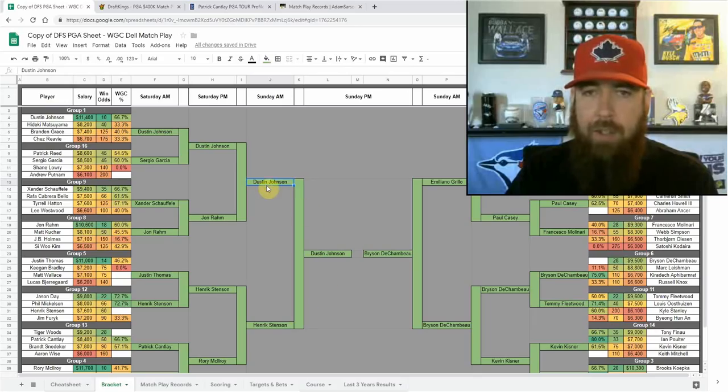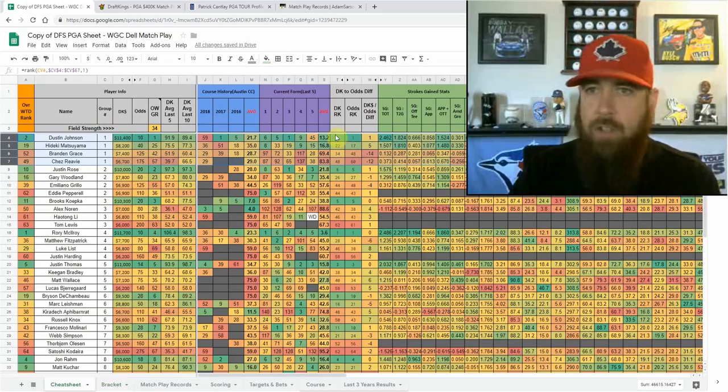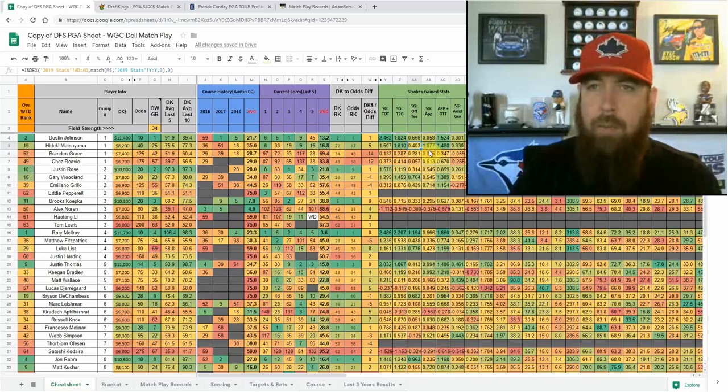Dustin Johnson is going to be a core play for me. He was dominant at this event in 2017 — beat Rahm in the final. Struggled a bit last year, but he's coming in with good form. I use fantasynational.com — excellent resource for all stats. My stats on the sheet are 90% weighted to the 2018-19 season and 10% weight on last season, just to grab a slightly bigger sample size. I also use fantasynational.com for rolling stats over the last 4, 8, 12, 24, 50, and 100 rounds, and you can build a custom model over there as well.